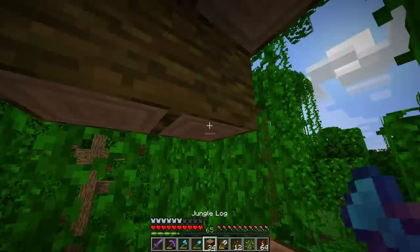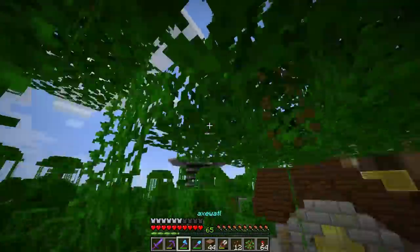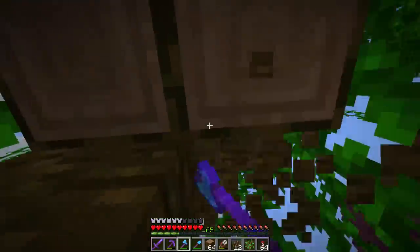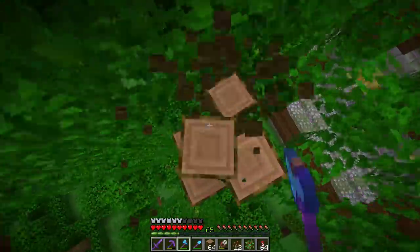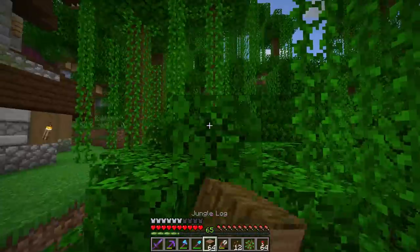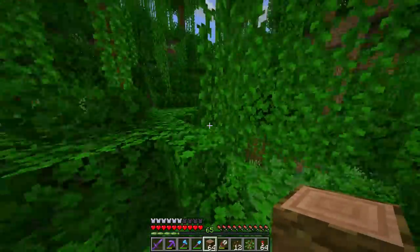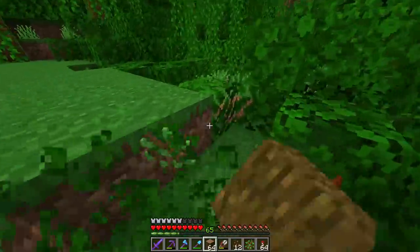Last episode we got a fisher villager with just about the second best name in the world — Axel Wattle. That's a really good name. We built a new building for the fisher villager. In today's episode we'll be continuing the villager project by adding a butcher villager to our setup.